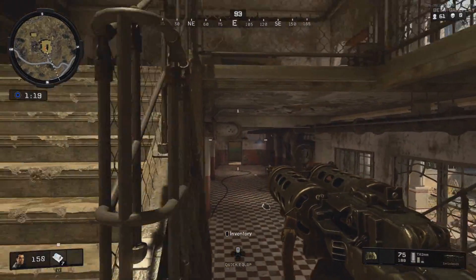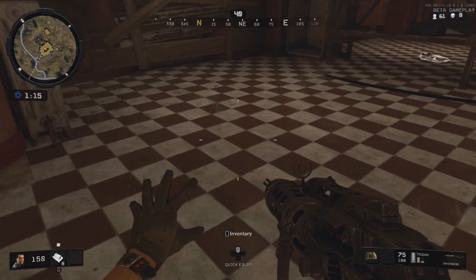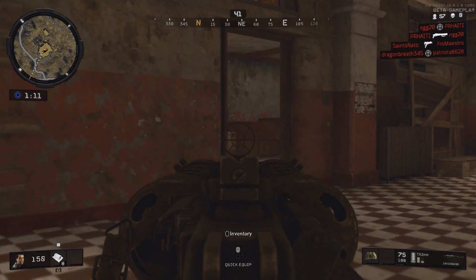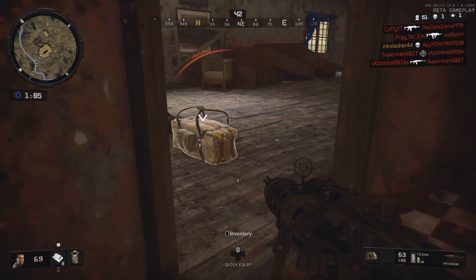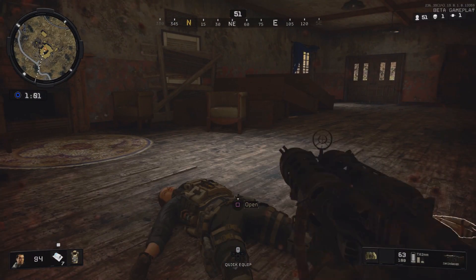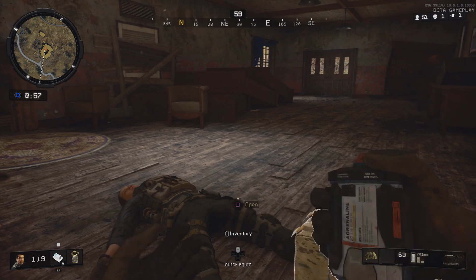What is up, I'm Ink Slasher and today we are going to be looking at 5 hidden easter eggs within the Blackout Beta. These easter eggs revolve around zombies, most of them taking place around zombies locations. I actually have even more easter eggs than these, so if you enjoy this type of video and want to see more, simply hit that like button.